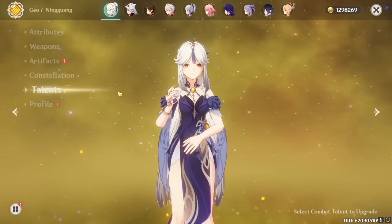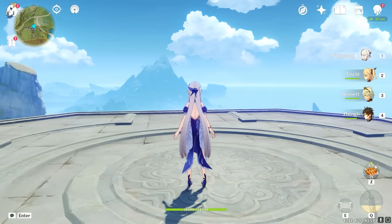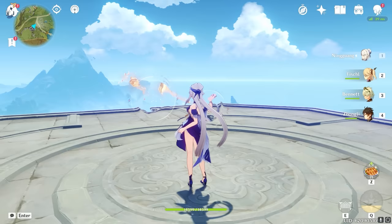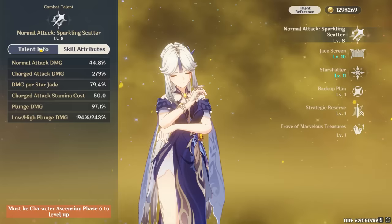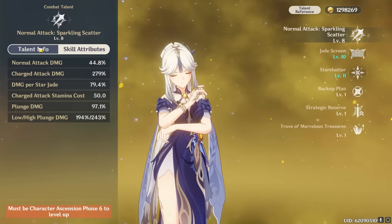Ningguang's attack talent is important but kinda odd, because unlike most other units in the game, she doesn't have a normal attack combo — she just repeats one singular attack over and over, shooting out two jade thingies towards enemies. It's important to remember she shoots two, because although her talent attribute says it deals, for example, 44.8% damage at level 8, it's doing it twice at the same time, so it would actually be about 89% damage per normal attack. Her normal attacks aren't really substantial for anything besides stacking star jades for her charged attack.